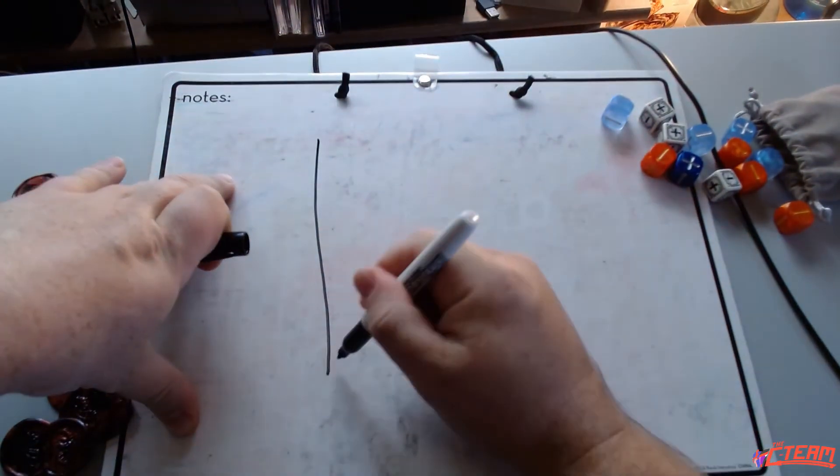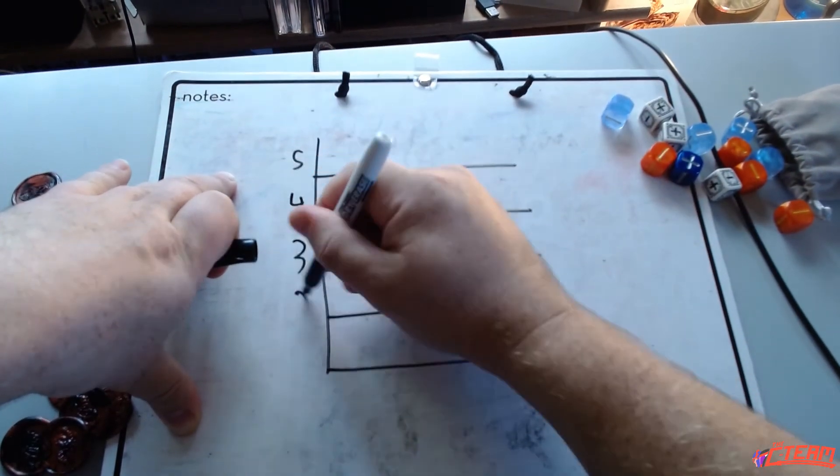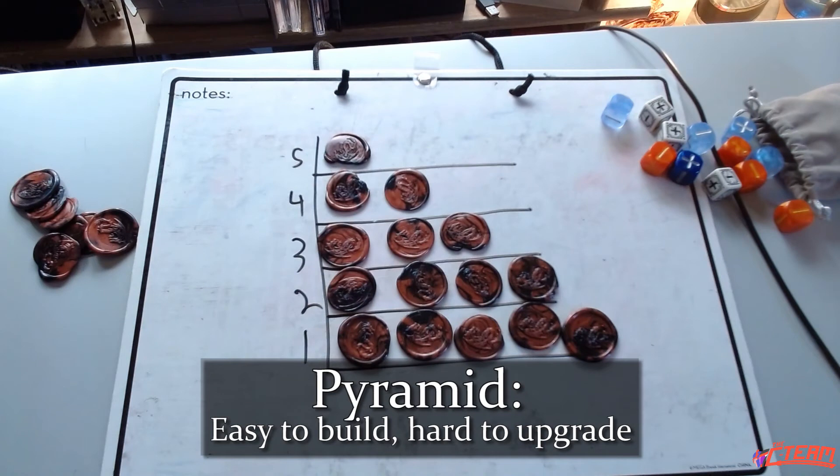The best way to visualize it is with spreadsheets — today I'm demonstrating with some tokens made by my soon-to-be sister-in-law. For these examples we're going with a submerged level character, which means 35 skill points and a cap of five. My favorite method is the pyramid method: one at five, two at four, three at three, four at two, and five at one. This gives you one apex skill. You need two points to upgrade anything, and at 35 points you get about 15 skills total. It's the most basic approach and really good for a beginning player.